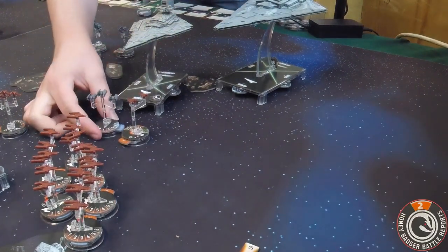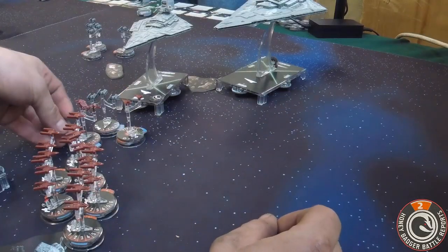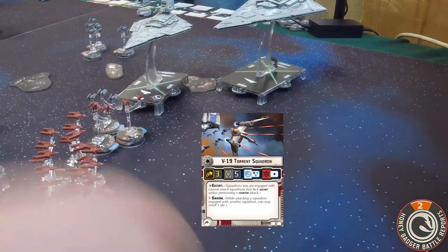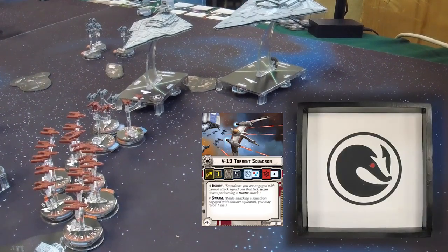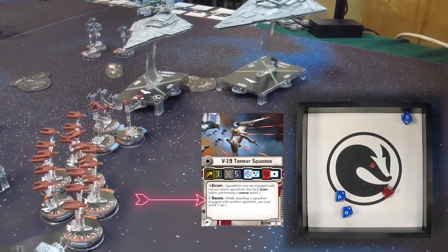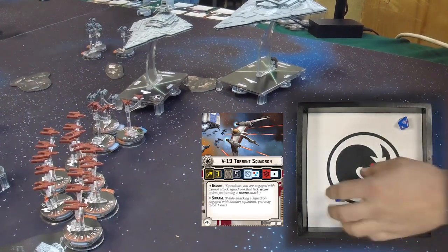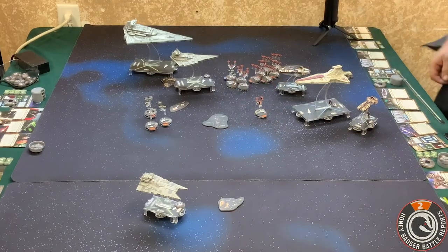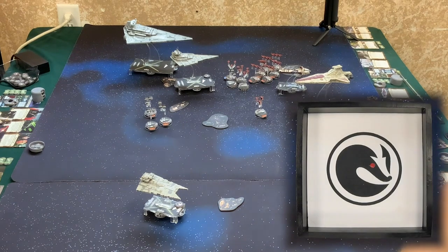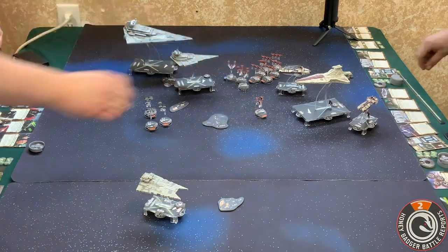I'm going to activate another one of these Torrent squadrons. He can move up to three, so he's just going to push himself over here. Same thing — these guys get two blues and a red, then an extra blue. Just need one damage. Nothing. I'm going to activate another one of these — same deal — hopefully this guy can do at least one damage. We did three damage total. All right, you killed him!